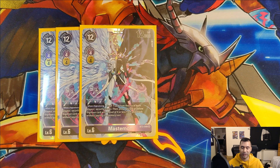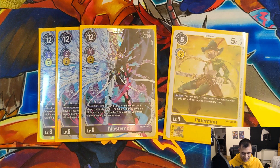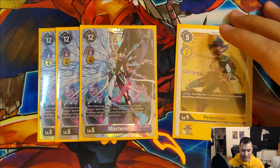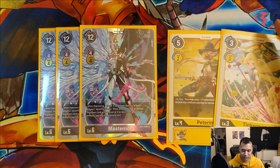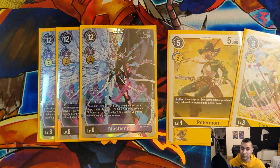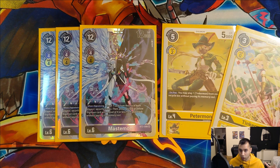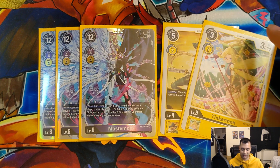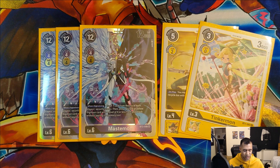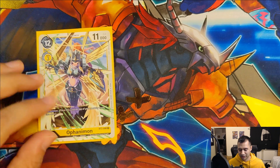My favorite combo of the deck - and part of what gives this deck some pretty quick potential to suddenly start swinging and hitting your opponent hard - is that we can bring out Petermon with Mastemon. Because Mastemon does not restrict the Digimon you're bringing out from activating its on-play effects, that means once you bring out Petermon with Mastemon, you are also able to bring out Tinkermon, leaving you with two more Digimon on the board that your opponent has to respond to. They are weaker, which means they could be taken out by something like an Ultra S or Shine Greymon, but still, being able to get two more Digimon out for free just from playing Mastemon can be really awesome. It is pretty easy to get Petermon in the trash, and Tinkermon can be summoned from either your hand or trash, so this is a pretty easy combo to pull off that I did multiple times throughout the tournament.